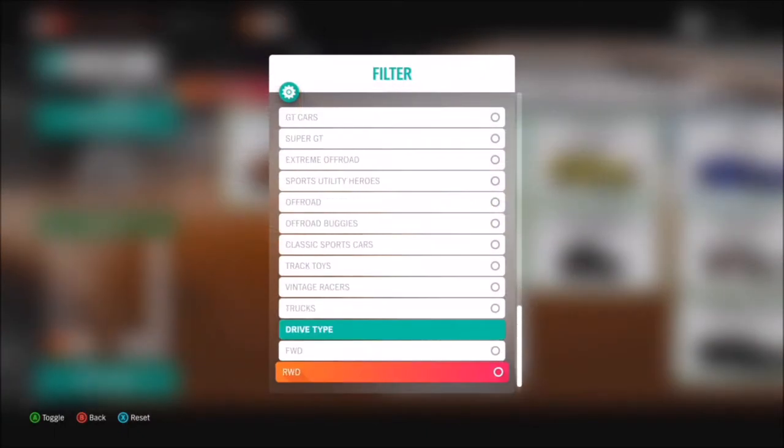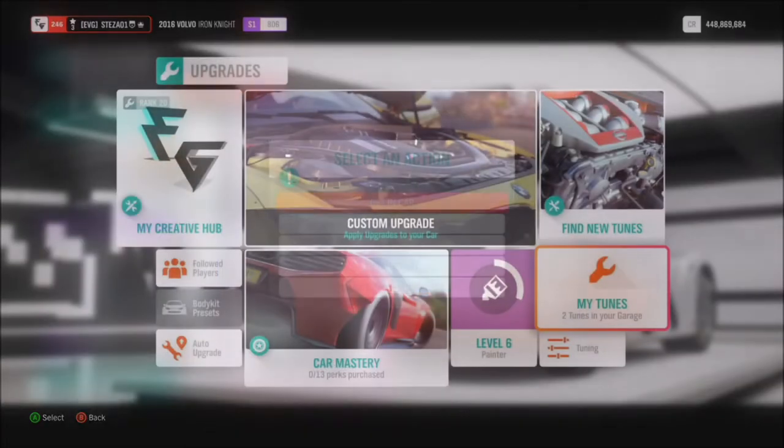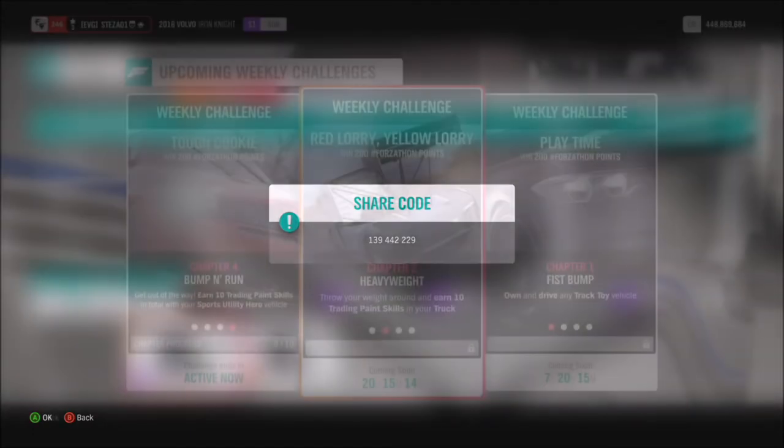First of all we're going to pick out a truck. As you can see I've just filtered my list — there are only three of them. I went for the Volvo Iron Knight, but you can use whichever one you want. I've got a couple of tunes for it; the one we're using today is S1 Class 1. The share code is 139442229, and that's available if you choose to use it.